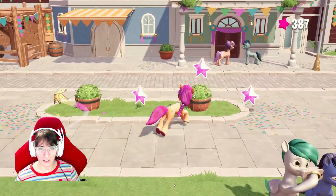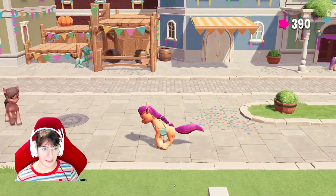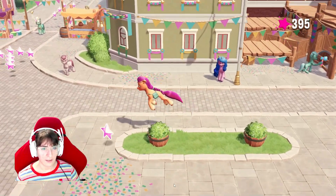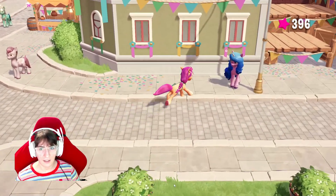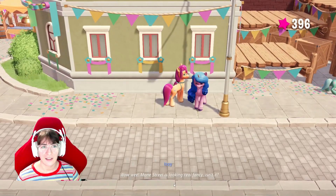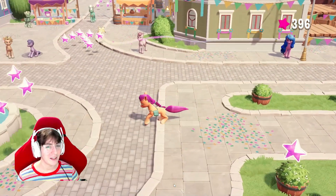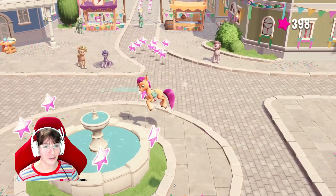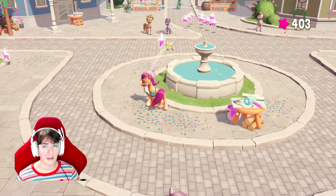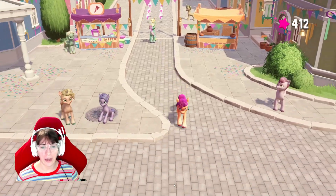I'm just gonna get all these stars first. Jump, jump. Then I'll go to Izzy. Can I talk to Izzy? Yes, I can! Yes, I love it. It looks very partyful — I know that's not a word. There's so many stars everywhere, I don't know where to go. There's crafting tables all over the place, which is very helpful.